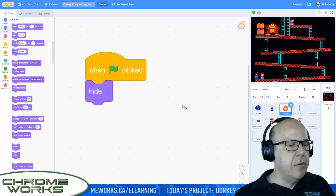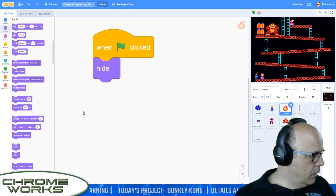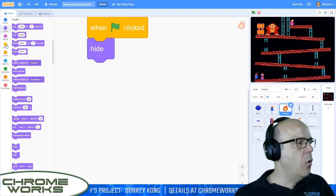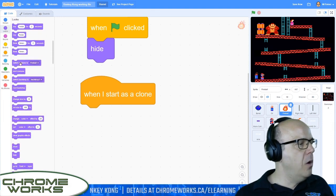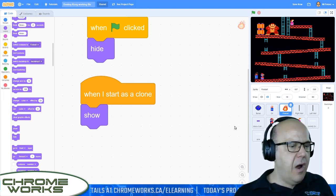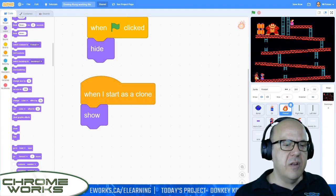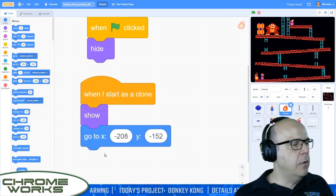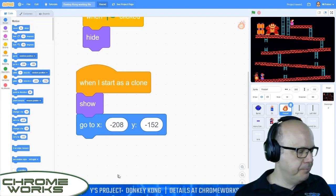Now we want to make sure he goes over to the barrel. Let's drag him on top of the barrel just like that, and that will give us our new coordinates. I'm going to grab a go to from our move blocks — it tells us the location is minus 208 X, minus 152 Y. Now we need him moving. I've got two different sets of script here that have to do with his movement. One set makes him wander left and right across the screen, and the second one makes him go up and down trying to keep up with where Mario is.